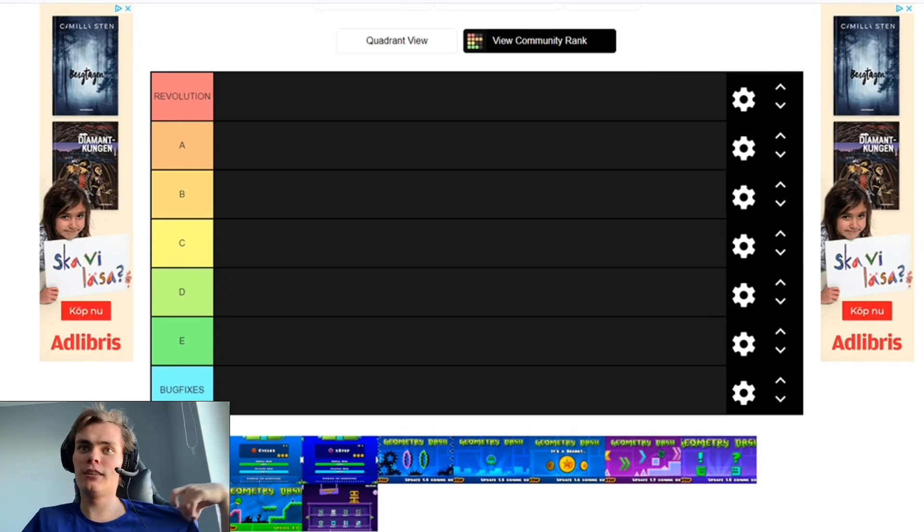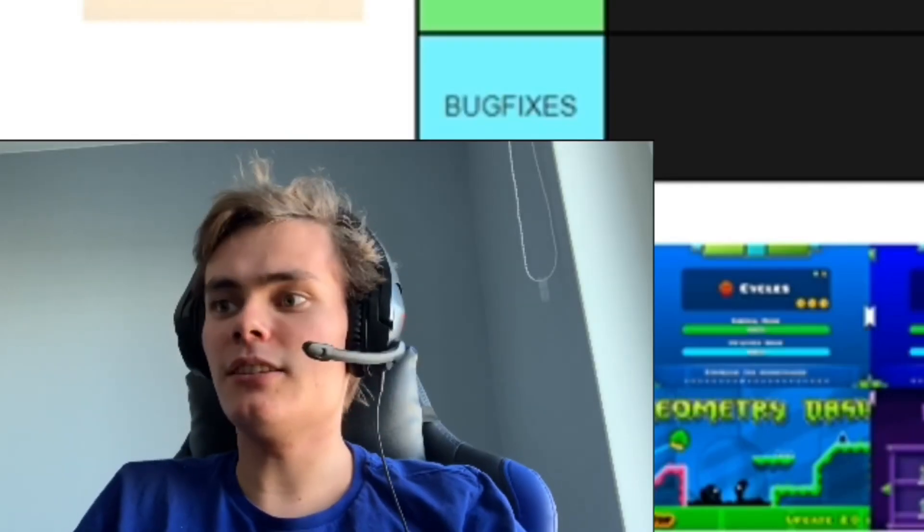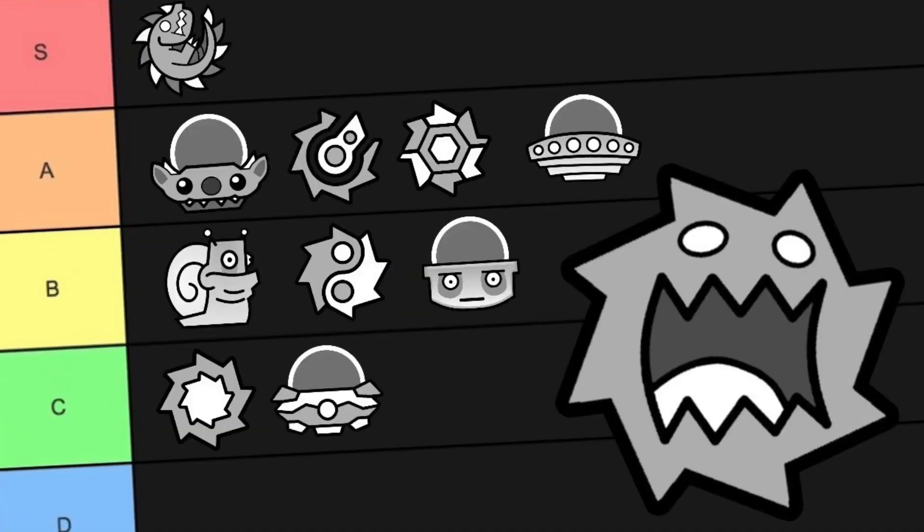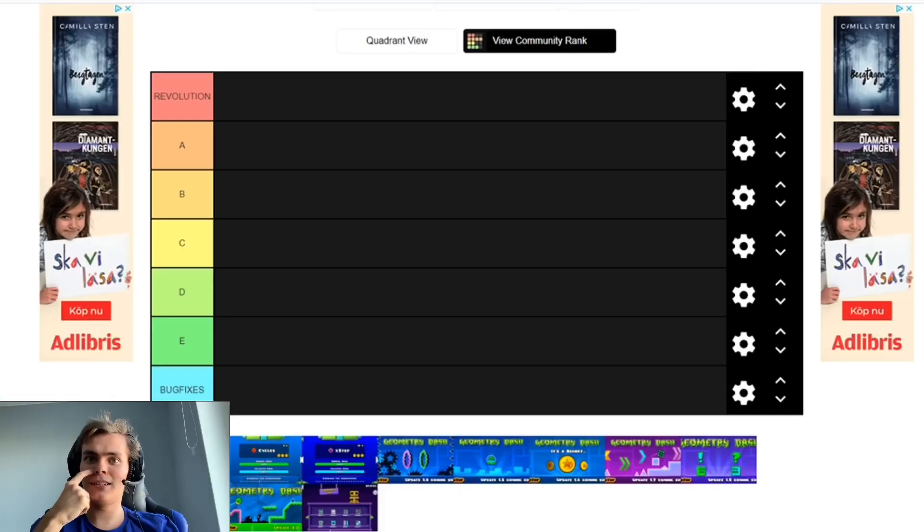Maybe one day we'll do a tire tier list, but not today. Anyways, yes we're gonna do a tier list today. We've done Geometry Dash ships, Geometry Dash balls, and Geometry Dash UFOs. And today we're gonna do something a little more special: Geometry Dash updates.